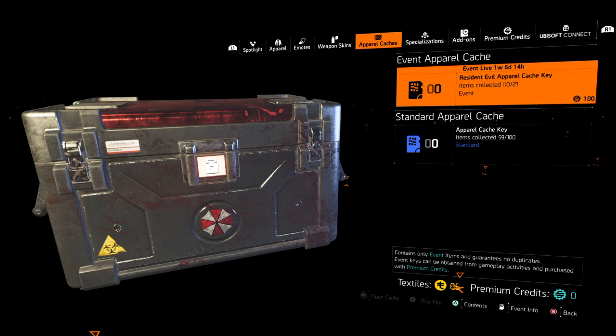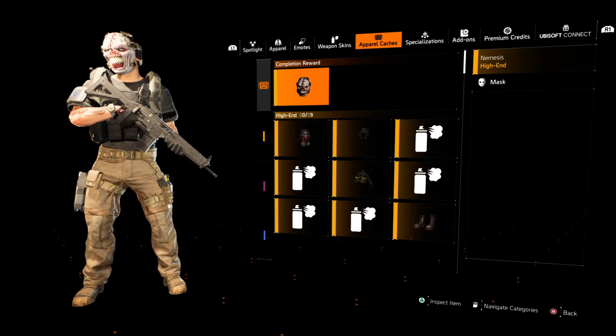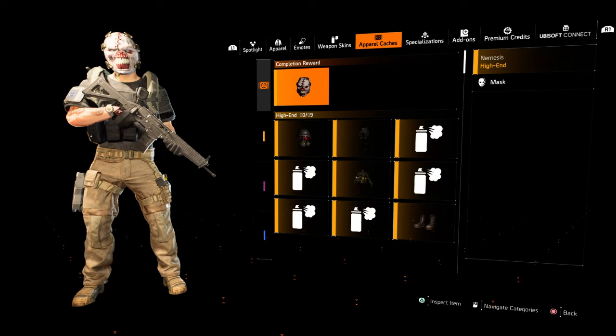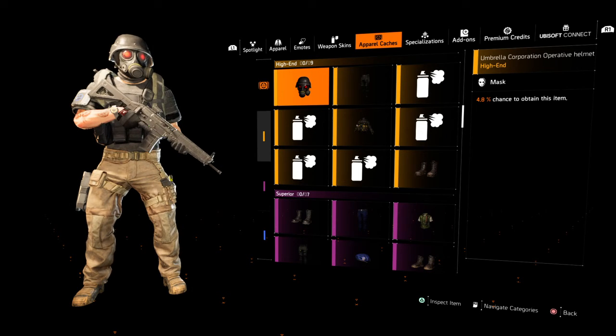It looks like we have 21 items that we could get from the Resident Evil apparel event, so let's see what these items are. I definitely like that mask — that mask is sick, that one's pretty cool.